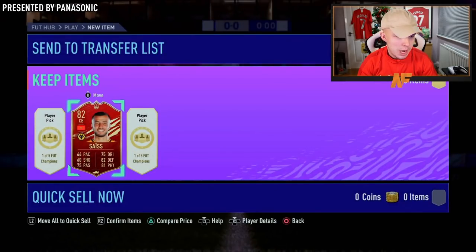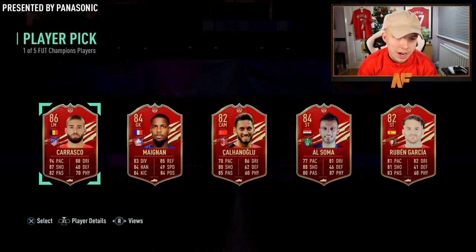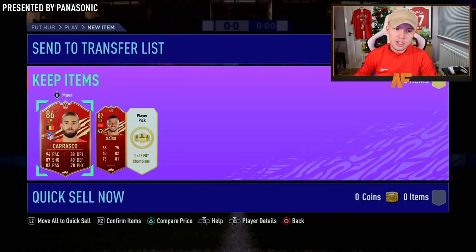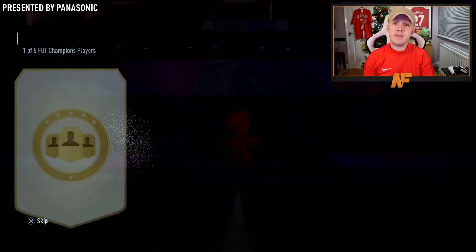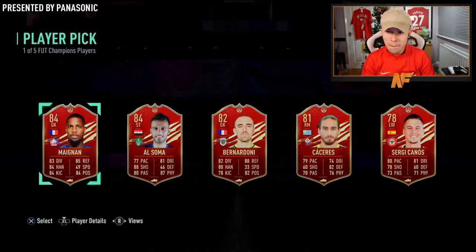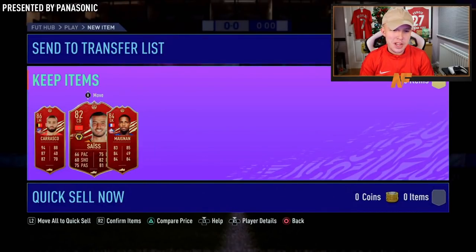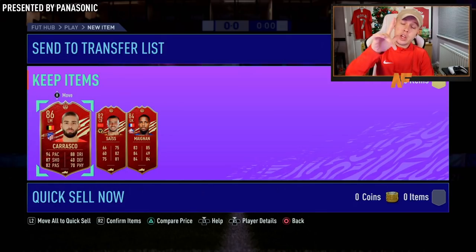Let's just go for the Premier League one. Next one up — surely better than 82. Carrasco! That's a good one. Even if you don't start him, off the bench he's a baller. He's been sick in this game since his gold base card. That's a sick one. Show us Arashi, Aduard, Martinez, or Longleg. All right, we see none of them — but an 84. Should we go Meignan or Al Somer? Meignan. And there we go: 84, 86, and 82. Carrasco was solid — we've had him twice now, just not on my account.